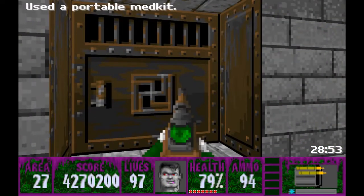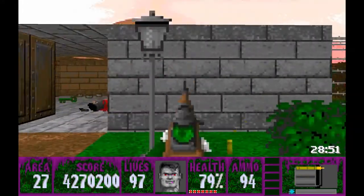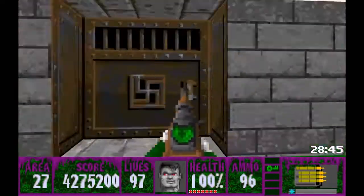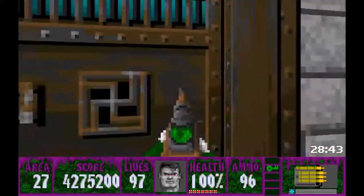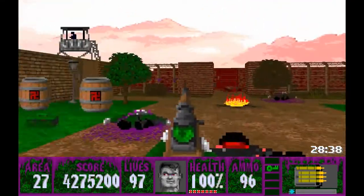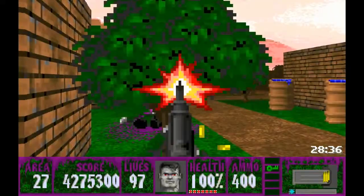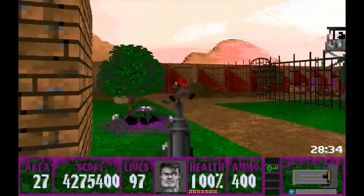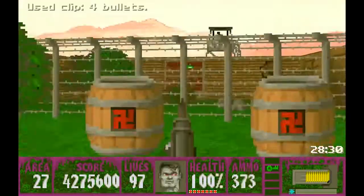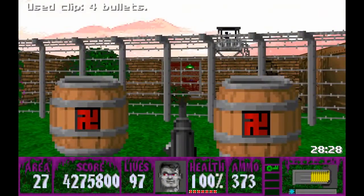We picked up the moss key and now we can head back this way, out this door and through this fiery-looking alleyway. What I like to do is go this way first, as I like to get rid of these guys first because they're annoying - especially these guys in the window.